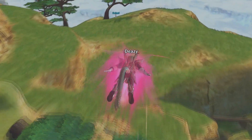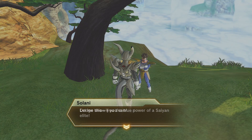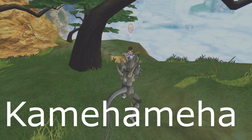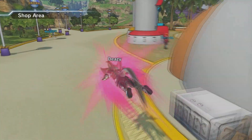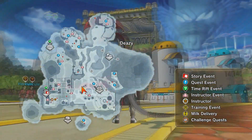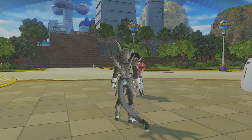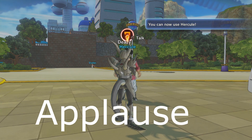Next up is the Bamboo District — this person is on the outskirts of the Bamboo District so you have to travel a little bit. Then we're gonna go to the shop area to get to Hercule. Hercule won't be available until after the Buu Saga. Talk to him and you basically have to appraise him because he's like the king of fighters — do the Applause emote and you'll get the Hercule emote.